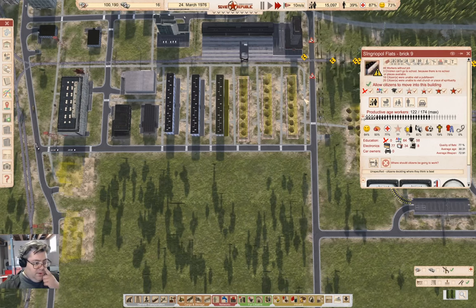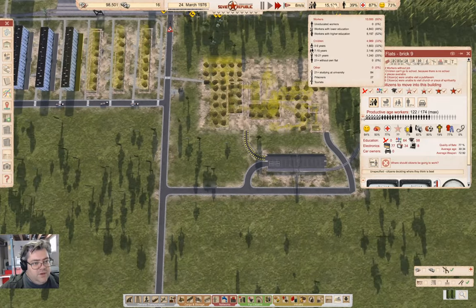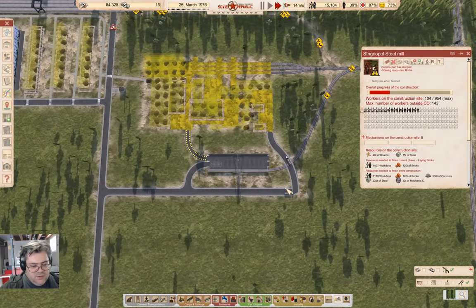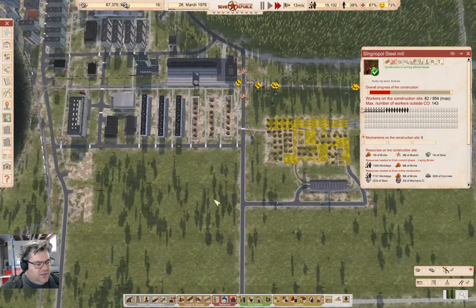We don't have anybody missing a flat at the moment. We do have quite a few unemployed — 38% unemployed. We're bringing bricks in and we just need a few more loads of bricks.